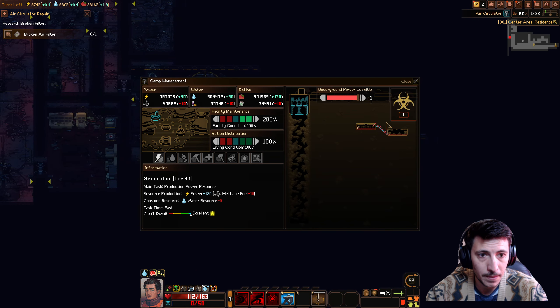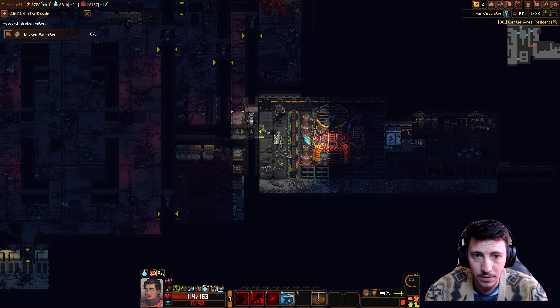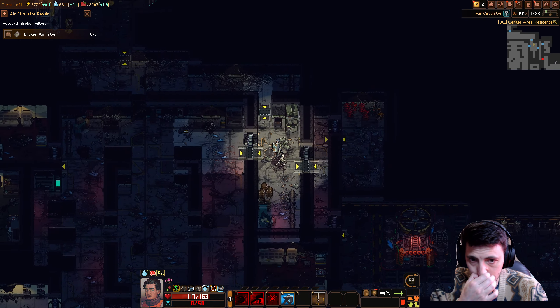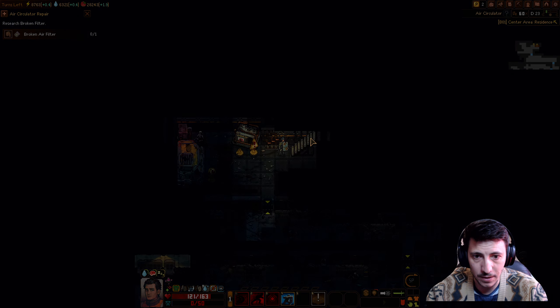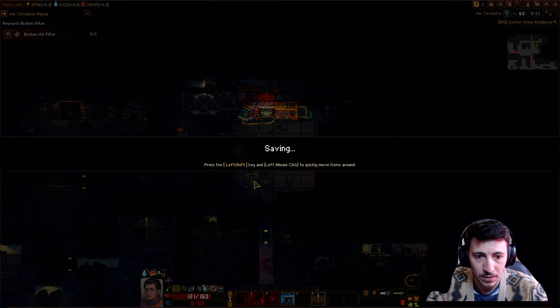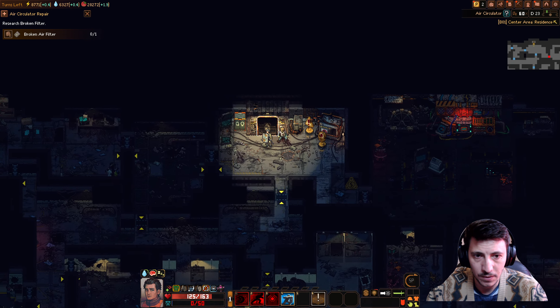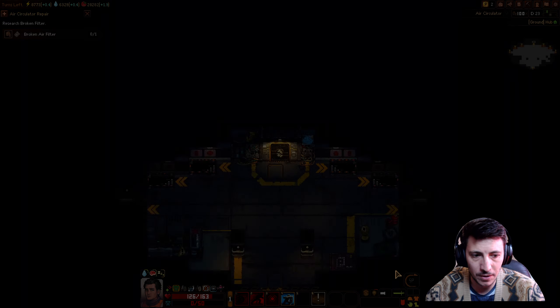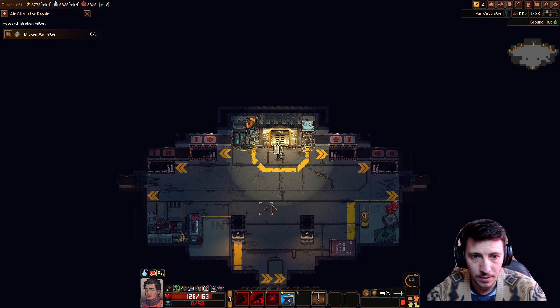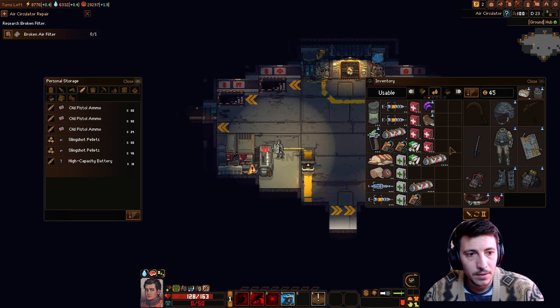We've almost exited. We don't have any issues here. All right, let's get out of here. Go back up to the ground floor. We need to fix up all of our gear. Research the broken air filter — yeah, yeah. Cool.